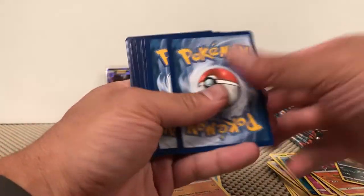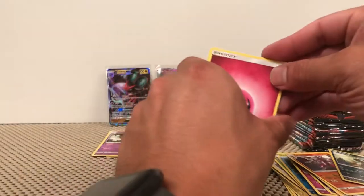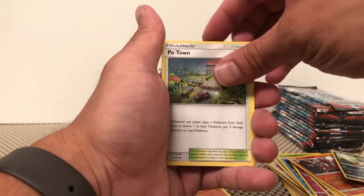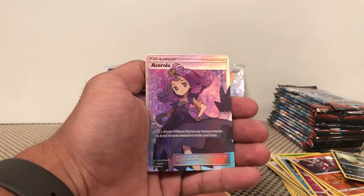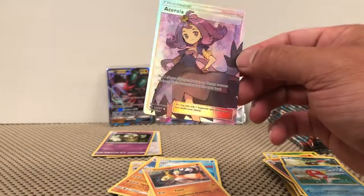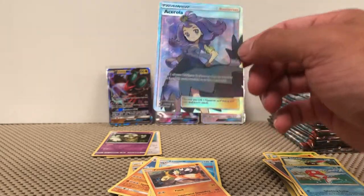White and Green. Fairy Energy, Heatmor, Weakness Policy, Potown, Magikarp Reverse... and an Acerola Full Art Trainer. There we go — so that's the first pull in the second half. Very nice full art trainer card. I like this one a lot.